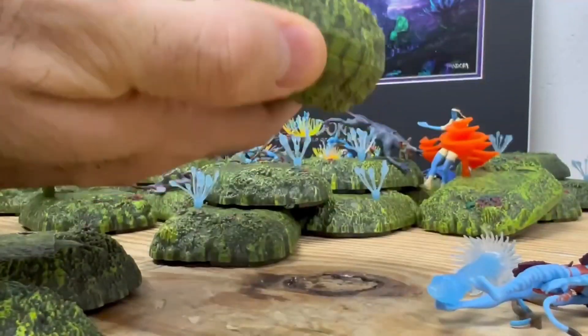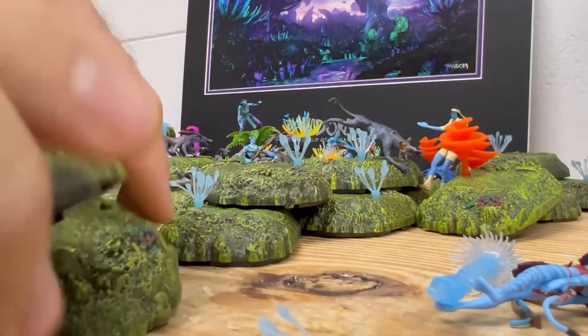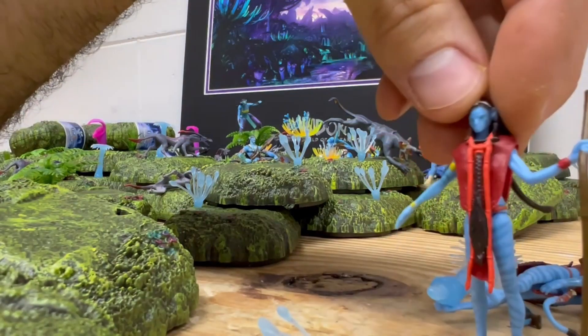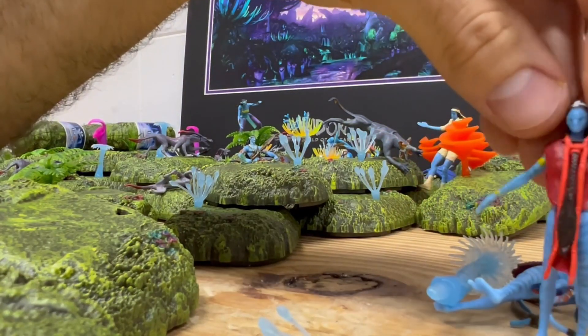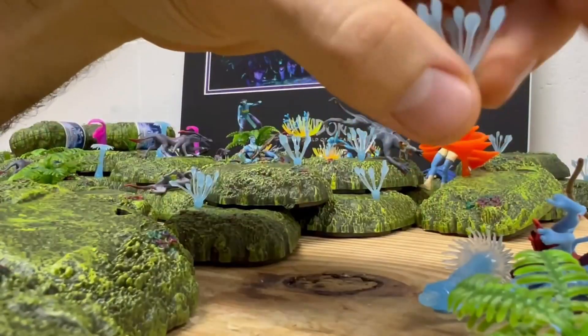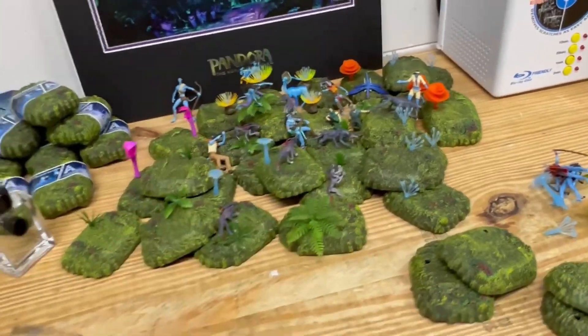Let's grab one more from our pile and get it opened up. In three, two, one — money shot. It's the Tsahik. I'm probably butchering it — it's like the sidekick. We haven't got any duplicates. Look at the size of these. We got more of the blue ones. Let me go ahead and assemble all this and get that black light turned on.